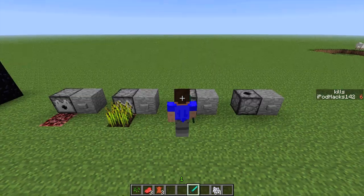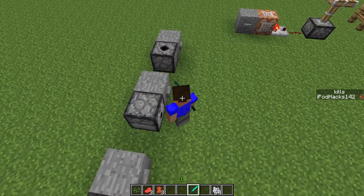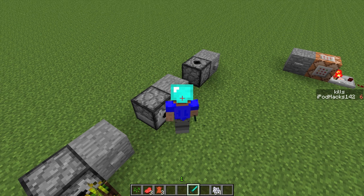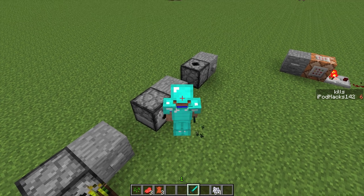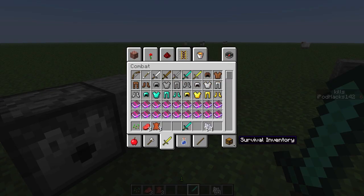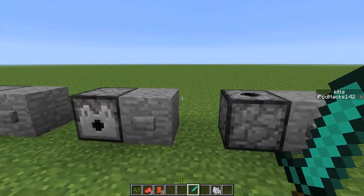Next, if you stand one block in front of a dispenser - as you can see, I've got diamond armor in here and I'm not wearing any - if I click the button, it will equip the armor from the dispenser onto me. So it's a pretty cool thing. And as you can see, it is equipped. I definitely like that. It's good for adventure maps as well.